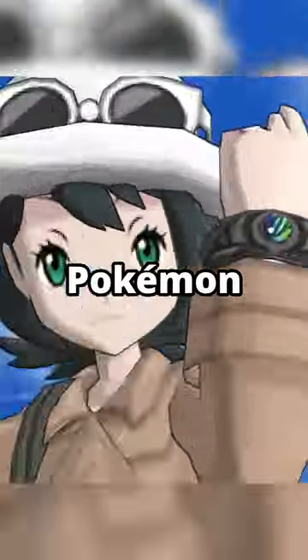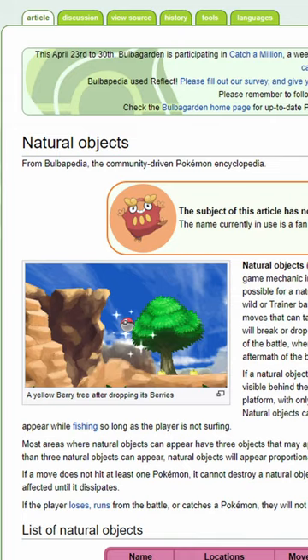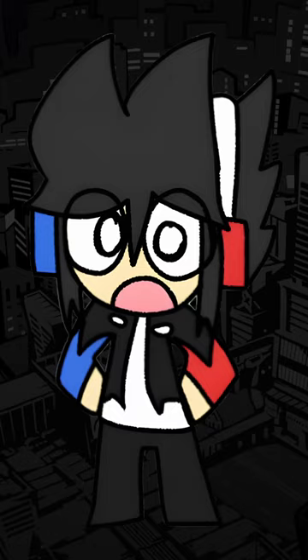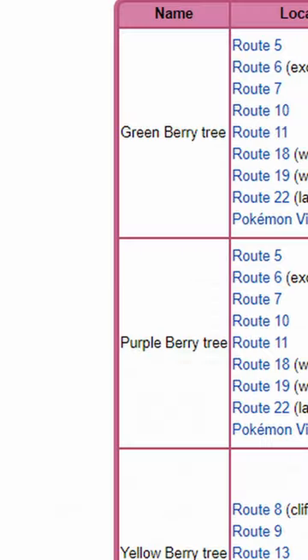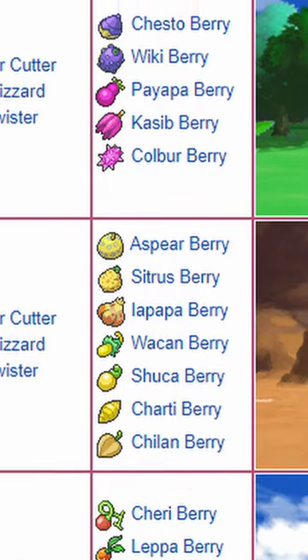Did you know there's a hidden mechanic in Pokemon X and Y that you probably missed entirely? The mechanic is called Natural Objects. They appear in the backgrounds of battles and take the form of trees, rocks, and icebergs. If you use a certain move in battle specific to one of the various objects, they'll spawn items you can pick up after the battle is over.